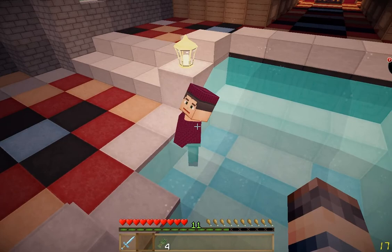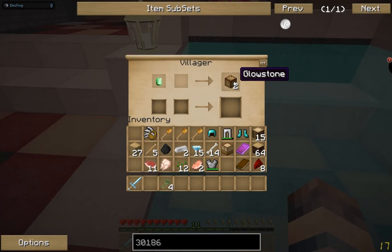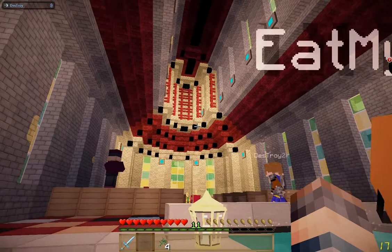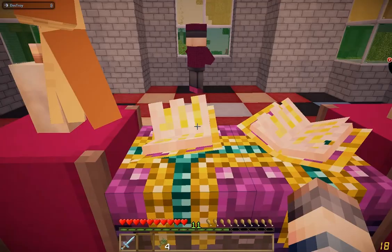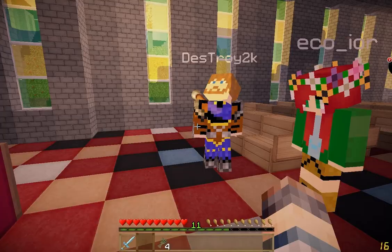Looks like there's a villager taking a bath — yeah, they like going into the spring water here. You can see the stained glass windows that we've added here. I did come in here earlier and try to enchant something, but the server rules are that only certain donators can actually use the advanced enchantment tables, so I can't make these public.